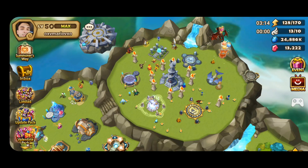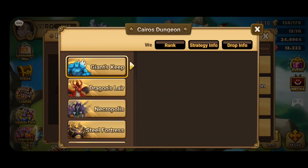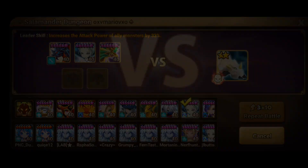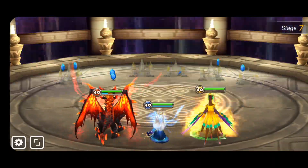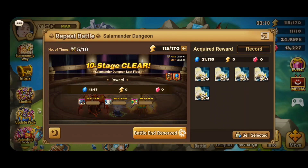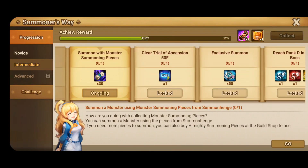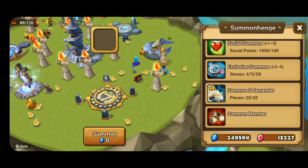You have to obtain 70 monster pieces, so you can enter someone's Secret Dungeon or craft your own. I ended up crafting my own — I just didn't put it in the video to save time. Run through it, get 20 pieces, and that's it. Then use those summoning pieces to summon a monster — I went ahead and summoned the Light Salamander.